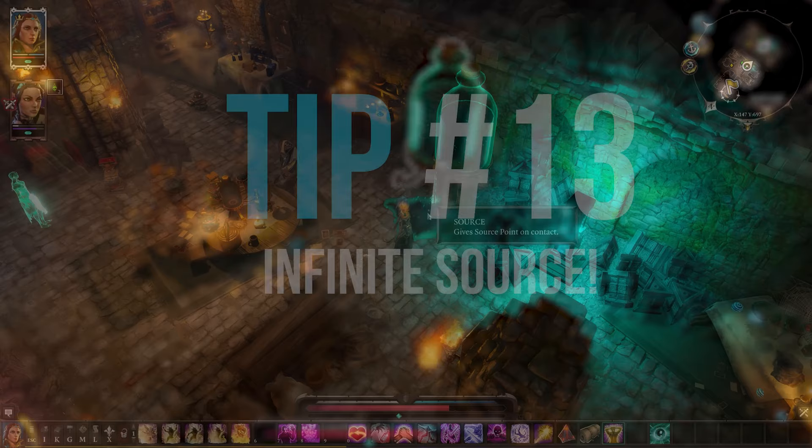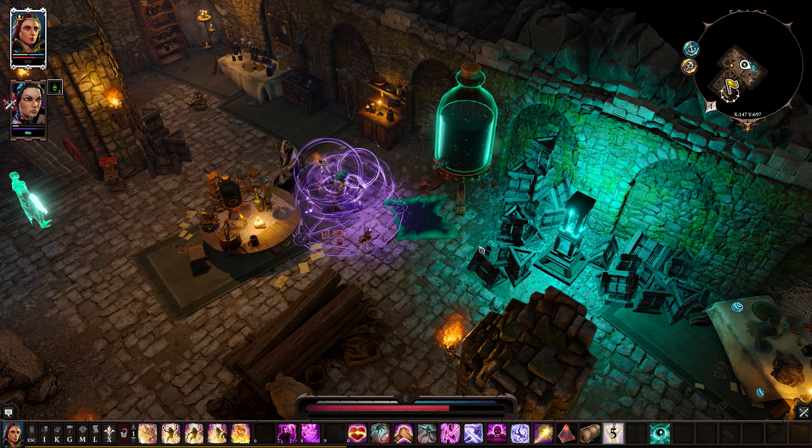Tip number 13: if you are looking to fill up on source points, there are often places in the game that have infinite source fonts where you can get as much as you need before going on a quest. Meister Siva's house in act 2 is a great example.